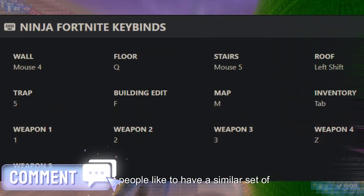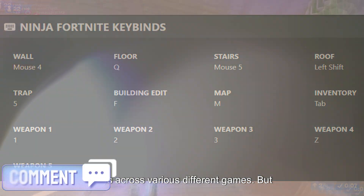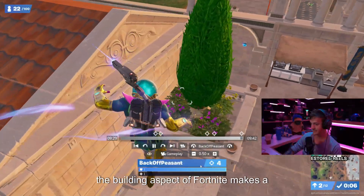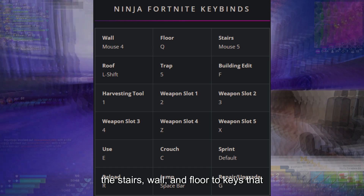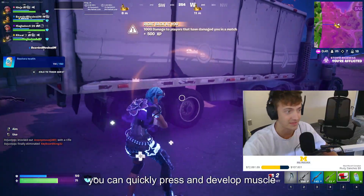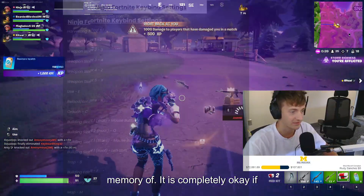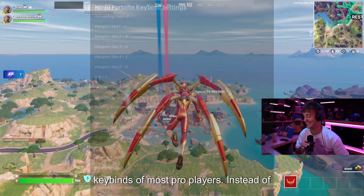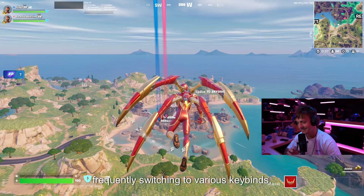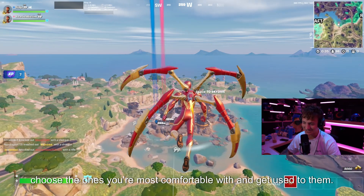When it comes to key binds, most people like to have a similar set of keys across various different games. But the building aspect of Fortnite makes a major difference here. You need to set the stairs, wall, and floor to keys that you can quickly press and develop muscle memory of. It is completely okay if you are not comfortable with the building key binds of most pro players. Instead of frequently switching to various key binds, choose the ones you're most comfortable with and get used to them.